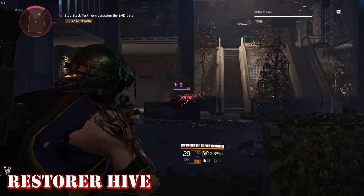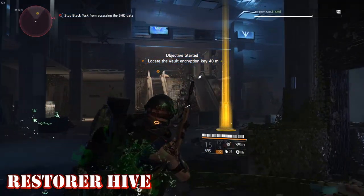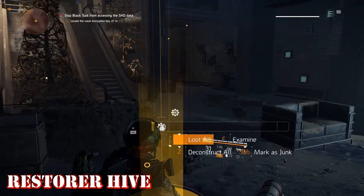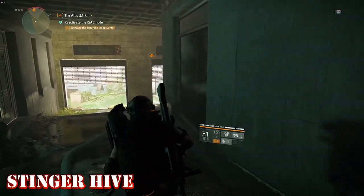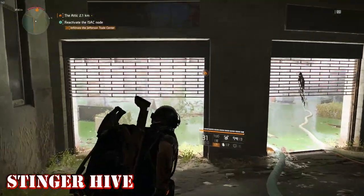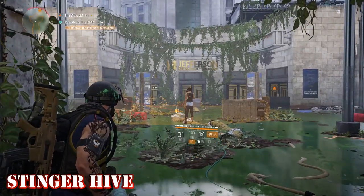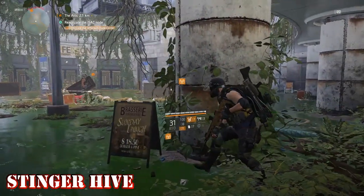Restorer Hive. The Restorer Hive sends out micro drones to replenish your armor and then disappear. All hives share a range of 8 meters, a duration of 50 seconds, and a cooldown of 240 seconds. The Restorer has the most charges at 25, a health of 137,433, and it heals for 25,266.